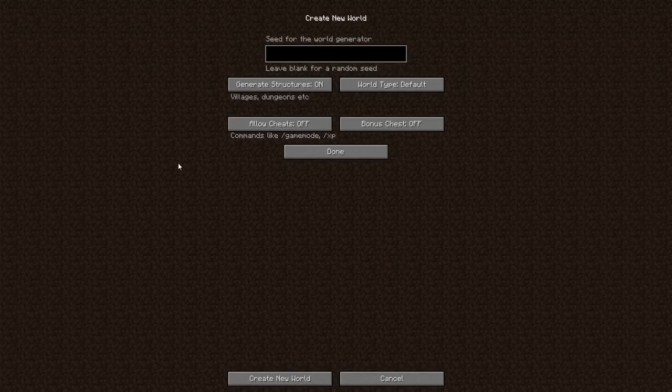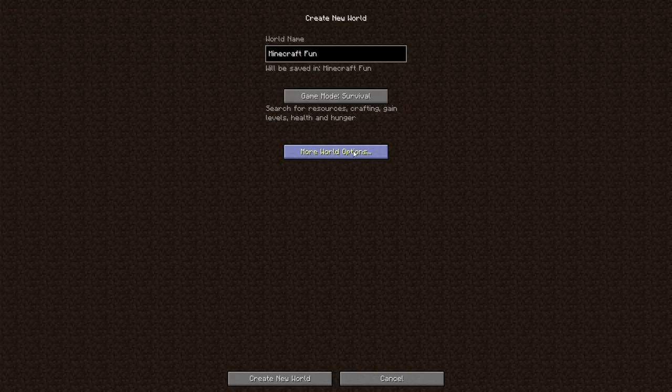I don't like having cheats on because sometimes you'll get bored and switch to creative to get diamonds, ruining the experience for yourself. Unless this is mainly for building, I'd keep it off. I play my entire Xbox Minecraft world completely survival — no mods, no host privileges, always survival. Then we have 'bonus chest' — you can have this on. It gives you things like melon seeds, which is pretty cool. So we're going to name it Minecraft Fun and create our beautiful new world.